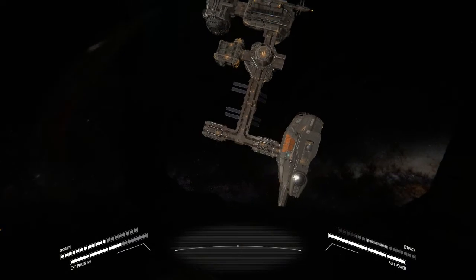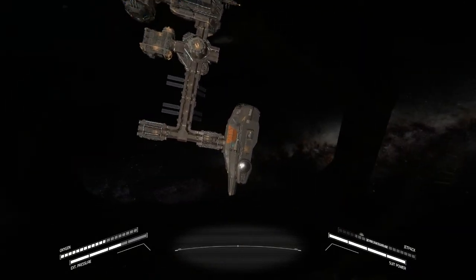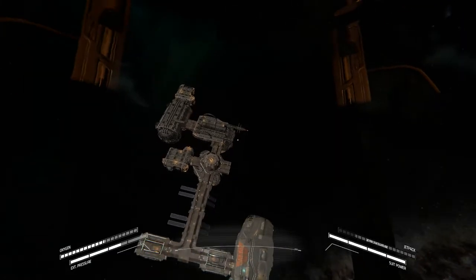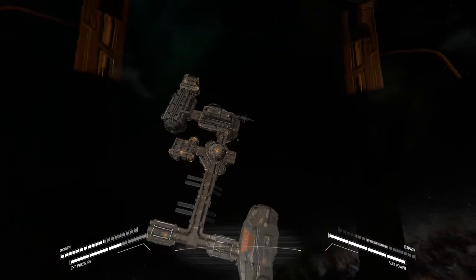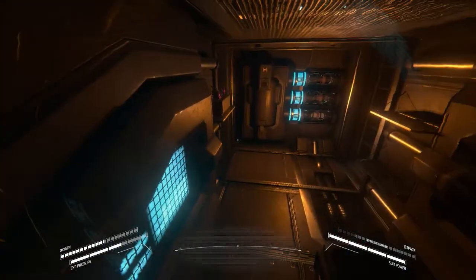I got everything moved into place - I got the T-section there, I got an airlock at either end, one for Ender's ship there and one for my ship over here. The cargo bay should fit right in here. I'm not gonna worry too much about a life support module just yet - we need life support before we need something to manage it with. So now I head off to Everest to look for a cargo bay.